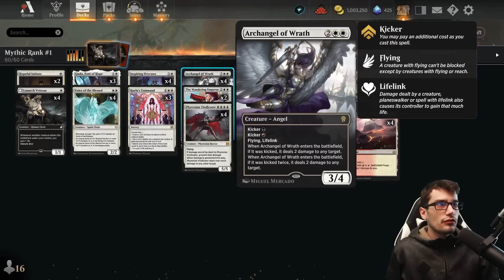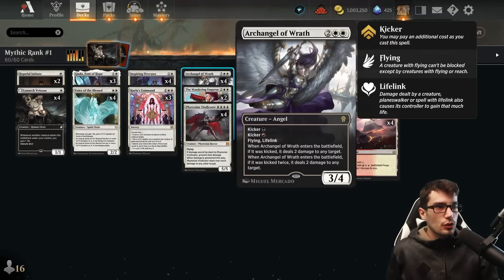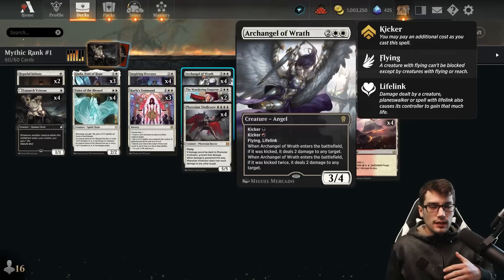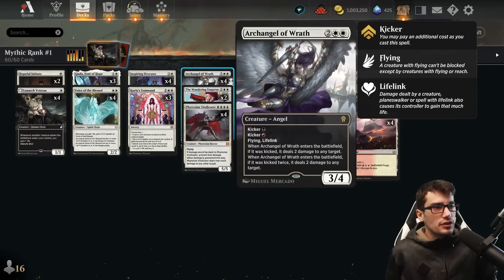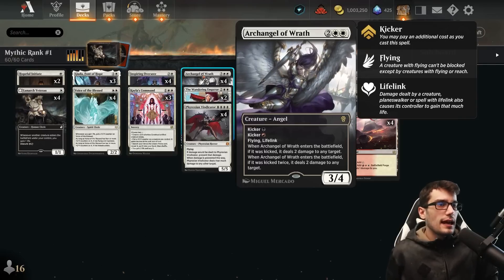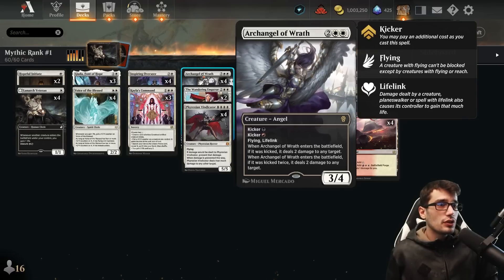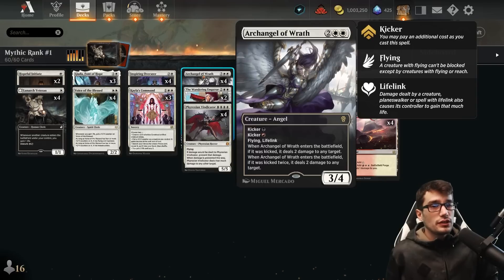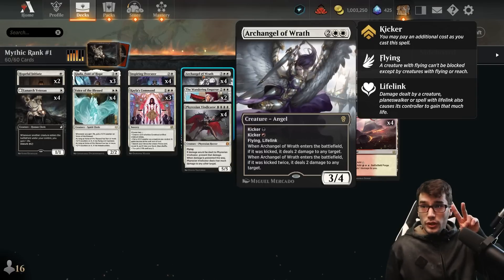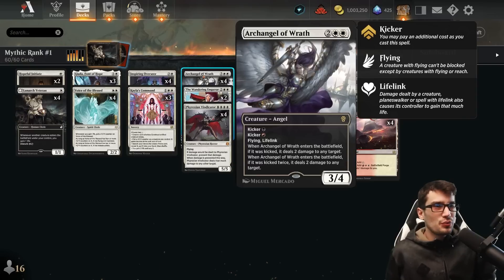We have Archangel of Wrath for four mana — a 3/4 with kicker for a red and black source, with flying and lifelink. So this can gain life organically. When Archangel of Wrath enters the battlefield, if it was kicked, it deals two damage to any target. And if it was kicked twice, it deals two damage to any other target — phenomenal. So potentially two life gain triggers as well as two damage triggers for the Voice.